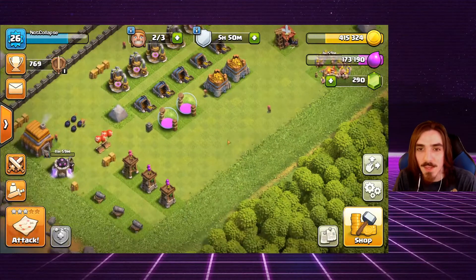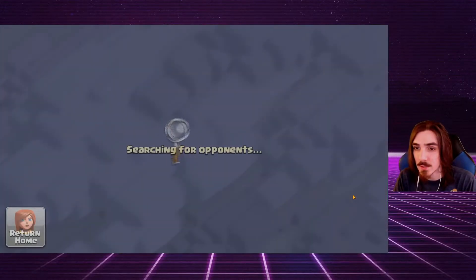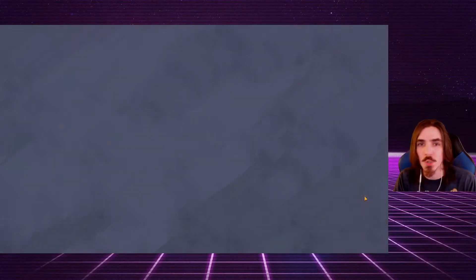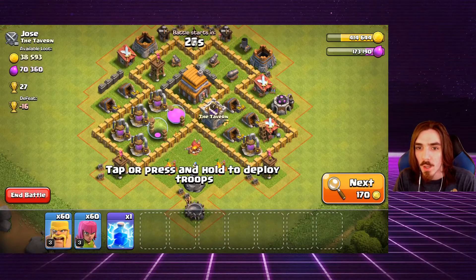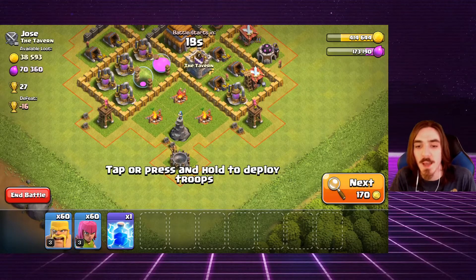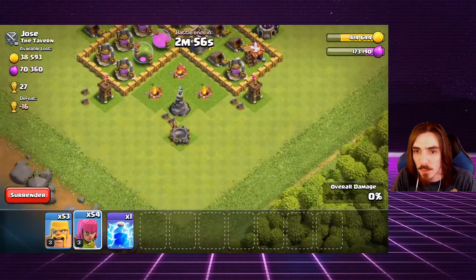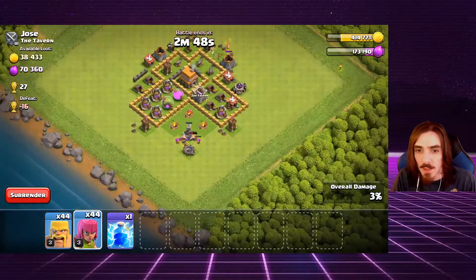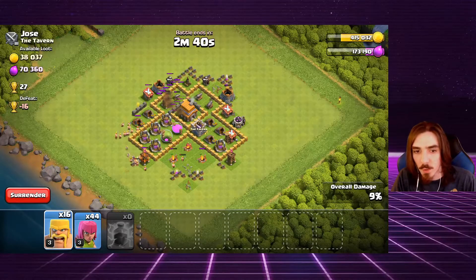Let's do another raid to get a two star. We need 70,000 elixir for the barracks upgrade. This base has the mortar on the outside — like we talked about last episode, don't put your splash damage on the outside. We're going to take out that mortar first, then drop barbarians on either side and archers in the back to get free reign on this base.